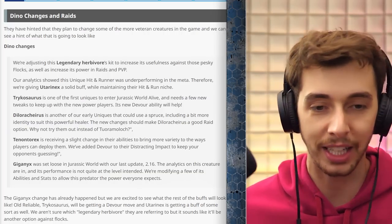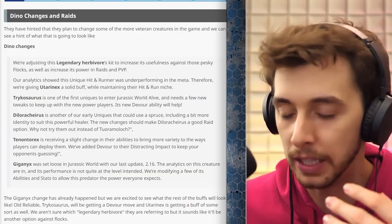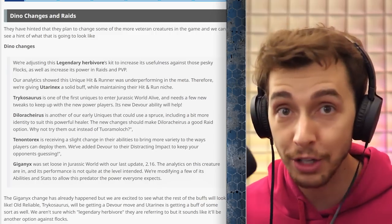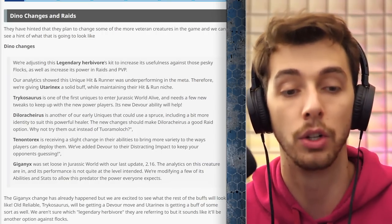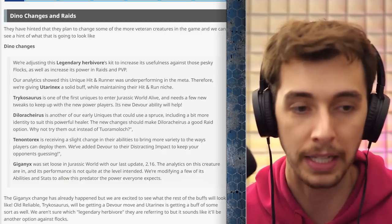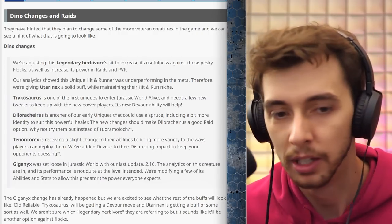Dilarachia — this is what I wanted to see. For the longest time it's been: add a new hybrid, make it the best, wait for everyone to max it out and boost it, then nerf it, repeat. But now they're actually taking the originals like Utarnix, Tricosaurus, and Dilarachia and giving them buffs. Dilarachia is another early unique that could use a spruce — including more identity to suit this powerful healer. The new changes should make Dilarachia a good raid option. Why not try using them instead of Turamorlok?